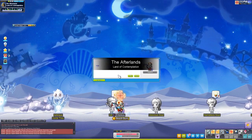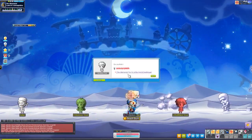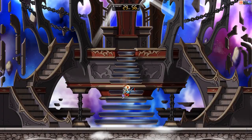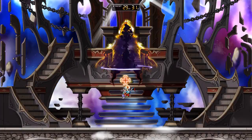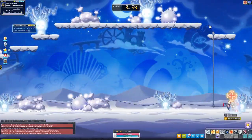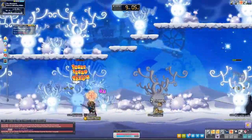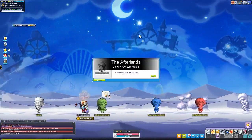Now come back to the Land of Contemplation where there are a few more keys to get. First accept the quest requiring you to kill a raven. Then click the bench on the side — it will prompt a cutscene and you'll be able to kill the yellow mage, getting a key. Go to the far right map, kill the raven, and get another key. Before moving back to the Land of Innocence, I recommend killing a few rampikes — the little snow tree things — and collecting nine branches, as you'll need them for a quest later.